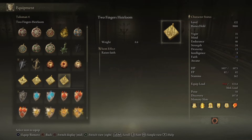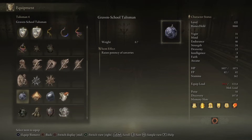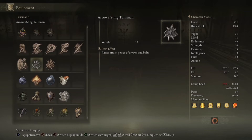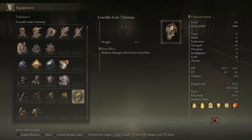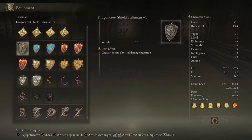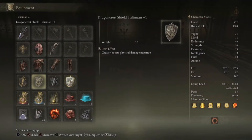So what do I want to equip in the new talisman slot? One option raises the potency of incantations — that wouldn't be too bad. Or I could use one that greatly boosts physical damage negation and another that greatly boosts non-physical damage negation. Having two of those means all kinds of damage negation are reduced quite a bit. Let's just go with that — that's a pretty solid lineup.